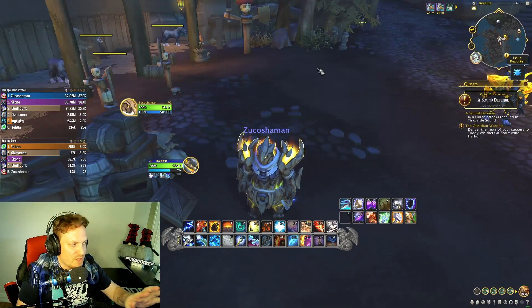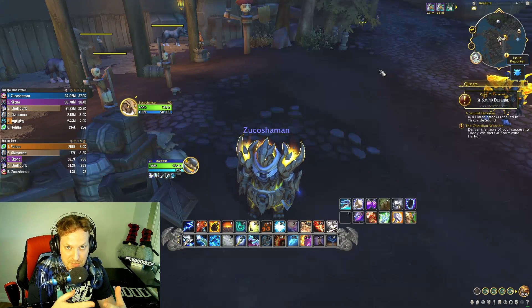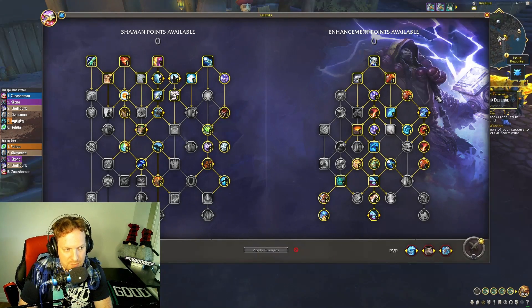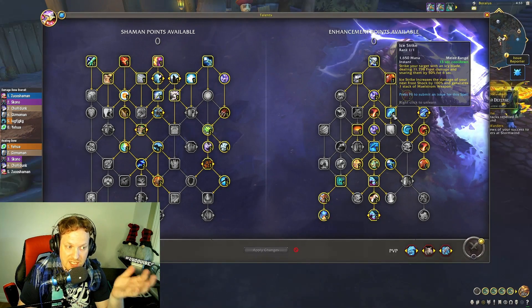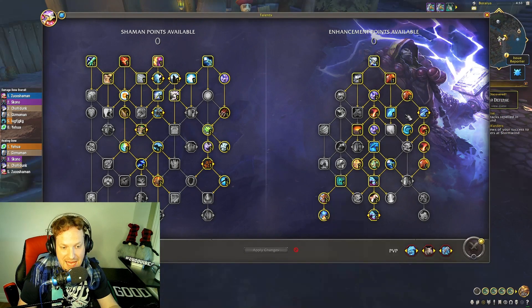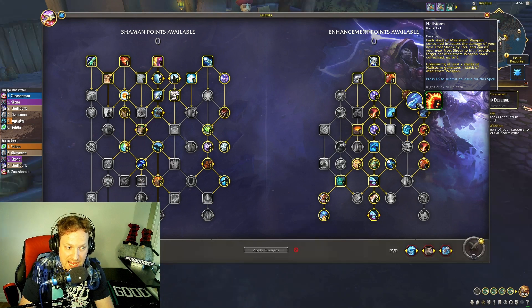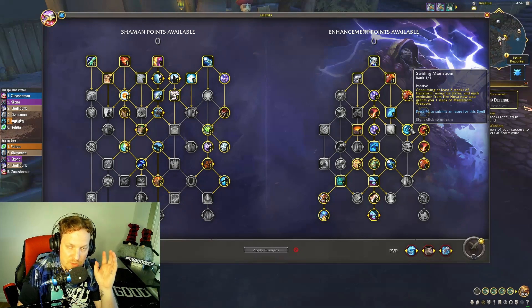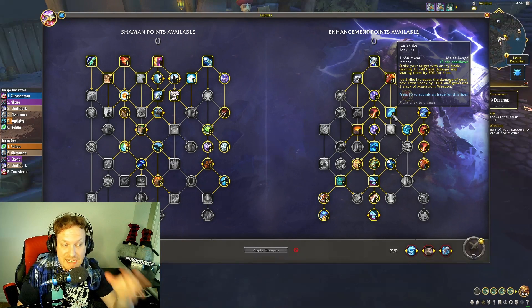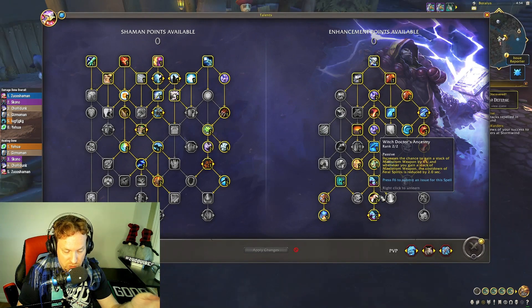First of all, we do have the tier set bonus. This is a fire and ice build. We go down the fire line but stop halfway through and get Hailstorm instead of Fire Nova. We have Swirling Maelstrom, and then Ice Strike — Ice Strike doubles the damage of Hailstorm. Blizzard recently added further bonuses: consuming two stacks of Hailstorm gives you a Maelstrom Weapon stack, and using Ice Strike at all will now give you a Maelstrom Weapon stack.